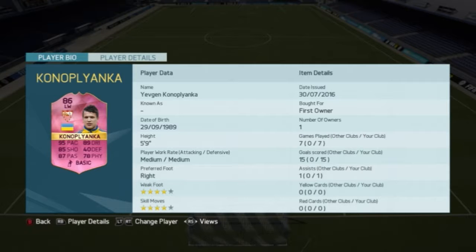He's 5 foot 9 with medium-medium work rates, right footed with 4-star weak foot and 4-star skill moves. His card stats are 95 pace, 85 shooting, 87 passing, 89 dribbling, 40 defending and 78 physical. Those card stats look incredible.